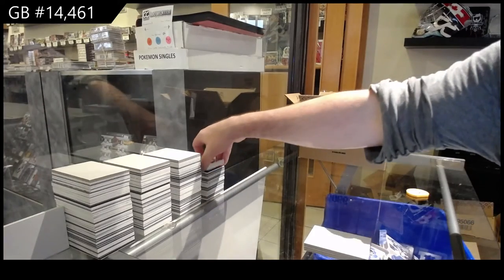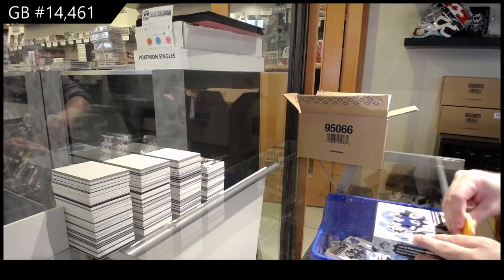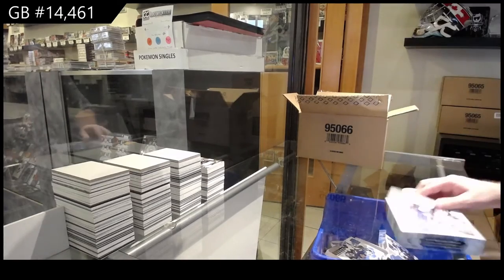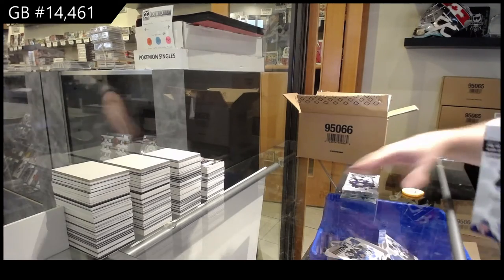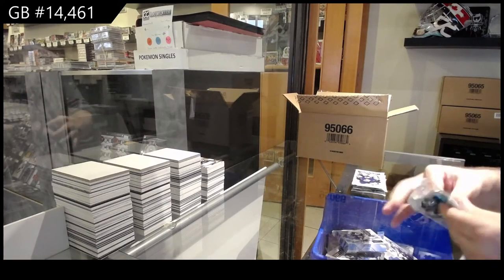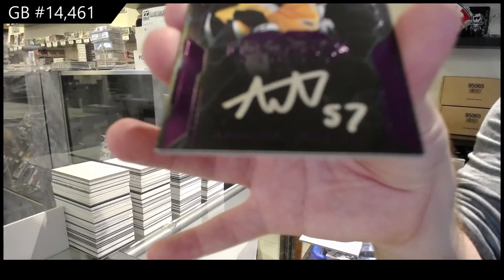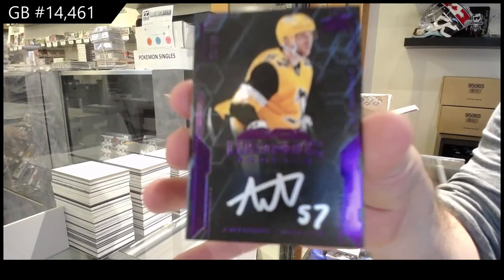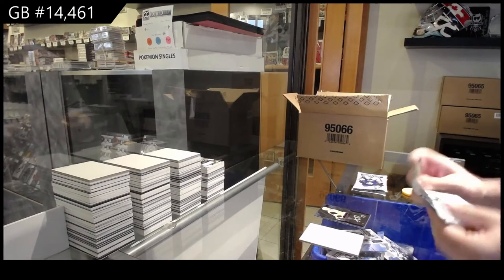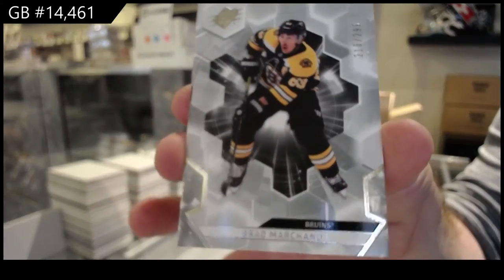I've always been a big fan of — if you guys are ever trying to pump a base insert without an auto or mem, it's got to be something very attractive. Normally an acetate finish or a silver rainbow foil color parallel is always something to catch the eye. We've got a number to 25, Purple Lustrous of Angelo for the Penguins. For the Boston Bruins, 2/99 Brad Marchand.